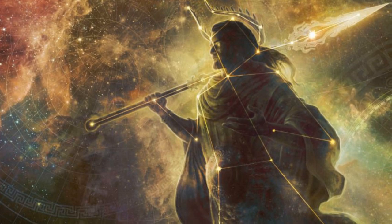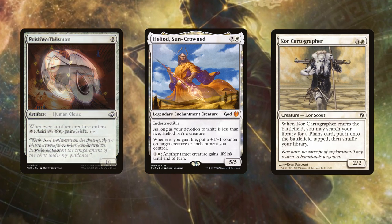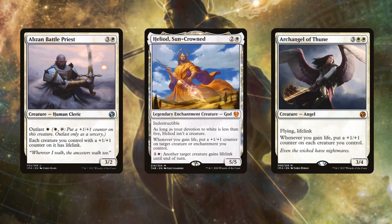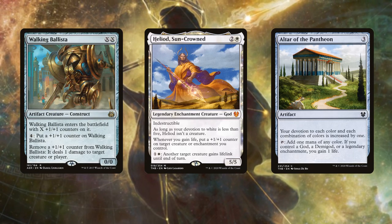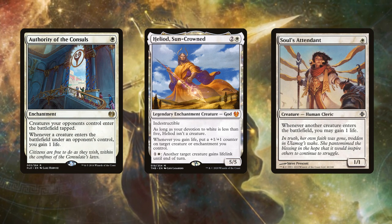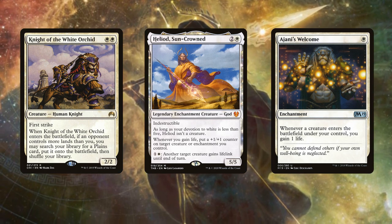Overall, Heliod is one of, if not the, most powerful mono-white commanders. His counter-placing ability, dependent on instances of gaining life, helps him slide into already established white life gain strategies. By adding power to your board state and synergising with +1/+1 counter themed cards, he supports the deck well into the late game. With multiple infinite combos that are tutorable in mono white and difficult to interact with given all the protection spells available, Heliod is definitely one of the best standout commanders for me in recent years.